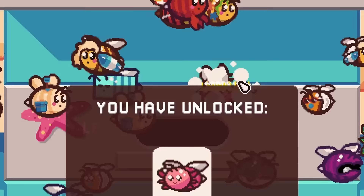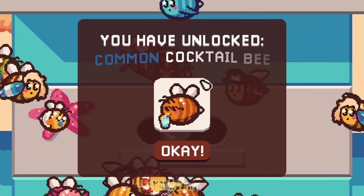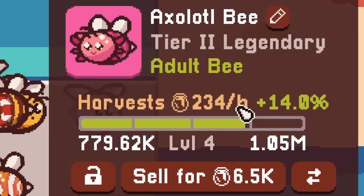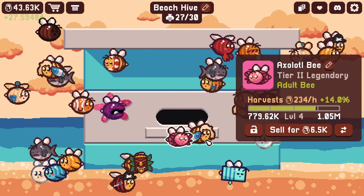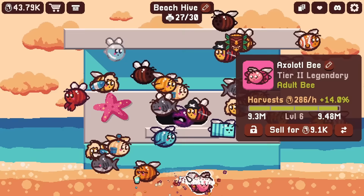That's a little axolotl - that's so adorable! And then there was one more common bee - a cocktail bee. I don't think we need any more of you. So how much does the axolotl give us? 234 at level four - oh, that's amazing! I bet I can get you to 500 per hour. You're still fairly cheap to level up, and now you're starting to get kind of expensive. At least you're leveling up at a good rate though - at level seven and now level eight giving us 338 per hour.